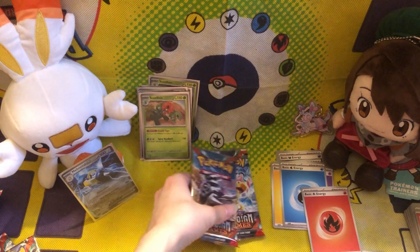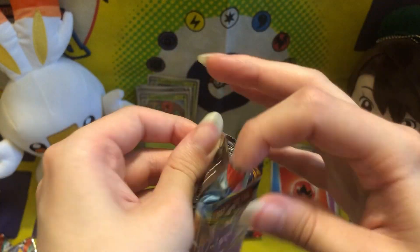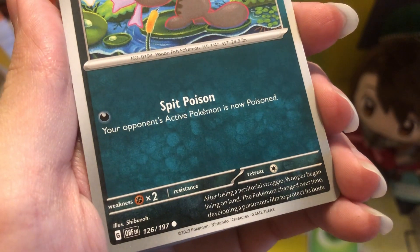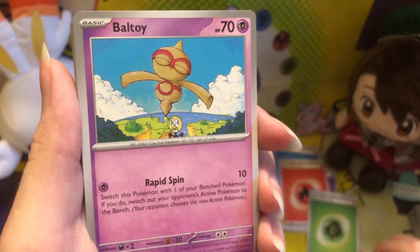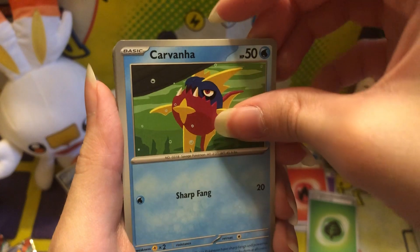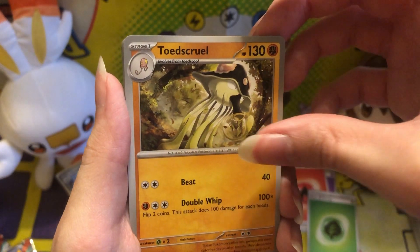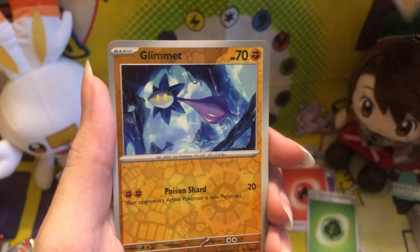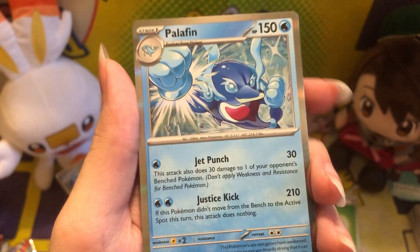We only have two more packs. Let's see what the second-to-last pack gives us. We got basic grass energy. Paldean Wooper — that's nice artwork, you did good. Baltoy? That seemed thicker, I don't know. Garvana, Fungus, Polteageist, Toadscool. Soul Rock, reverse holo Bunnelby, reverse holo Glimmet. And — ooh! We got Palafin! Really cool.